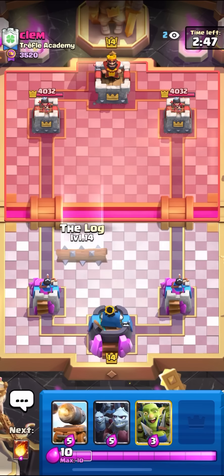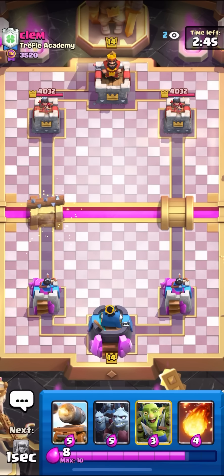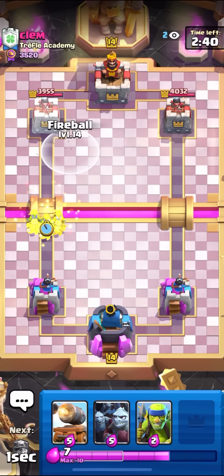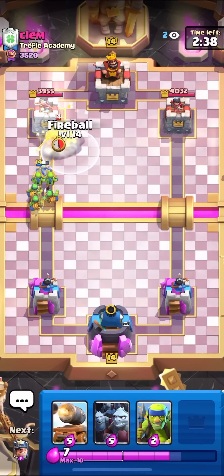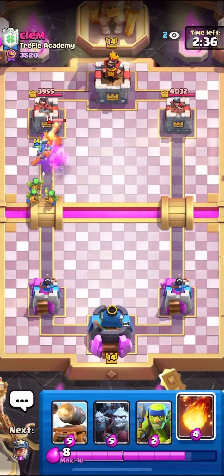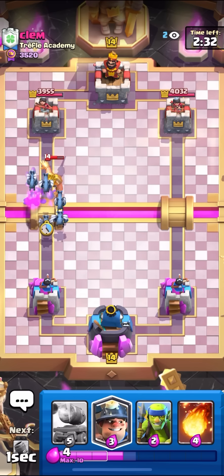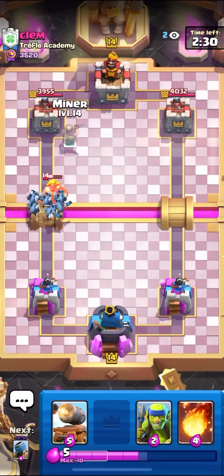I'm in the next game here against Clem. I know this guy's an E-Giant Mother Witch Arrows NATO Fireball player. I don't really know how I'm supposed to win this matchup when he has Arrows NATO Fireball — bro has every spell in the game he needs for this deck. And he also has Golden Knight Mother Witch, as if he didn't already have enough counters to bait. I'll just go for my Minion Horde here.